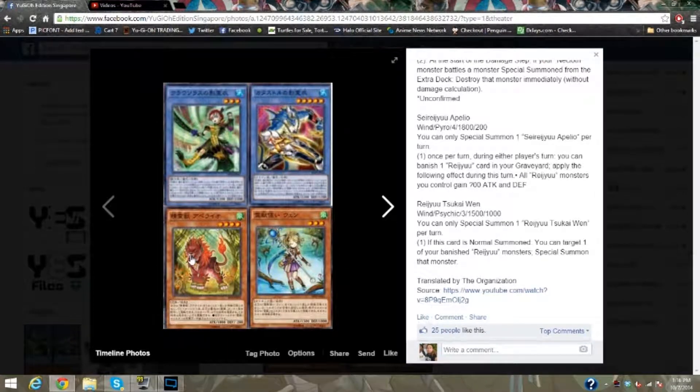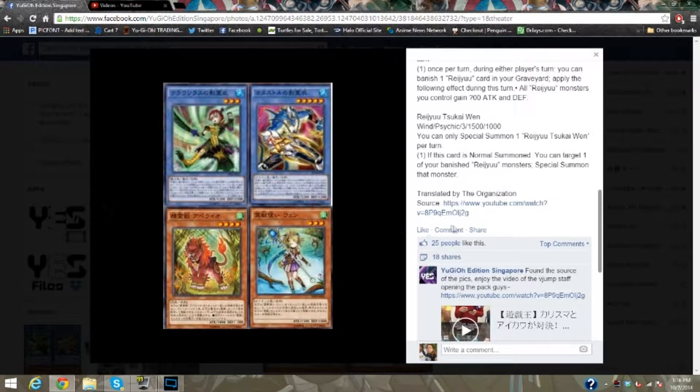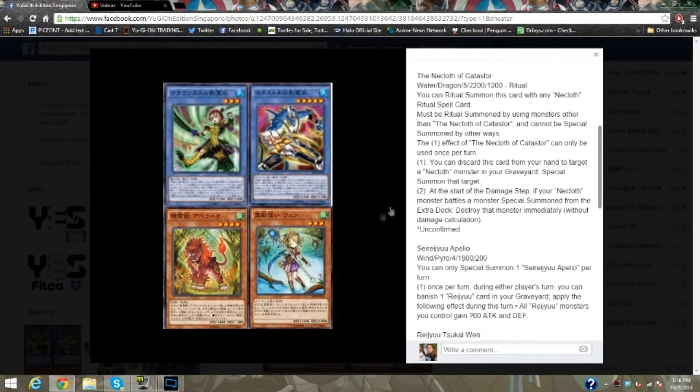Then we are talking about this little Yayu over here — or Yui, however you want. The translation's a little off for me. Once returned, during each player's turn, you can banish one of these — the little girl, let's put it that way — and you can banish one in your graveyard and apply the following effects: all these monsters gain X amount of attack. They're not fully sure; translation's still not there yet. And the girl, Suki Nguyen, basically — if this card is known, you can target one of your banished Renju monsters and special summon that target. I will leave a link down below so you guys can fully see it.